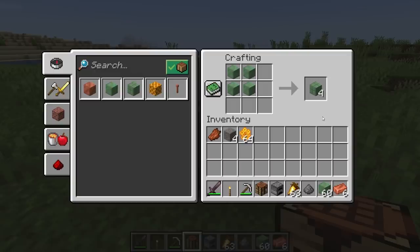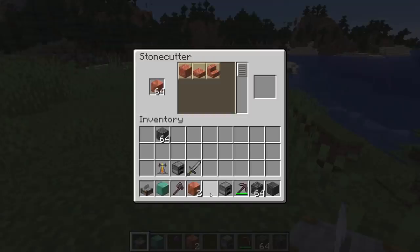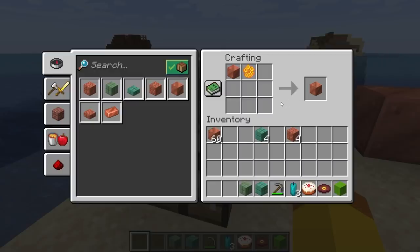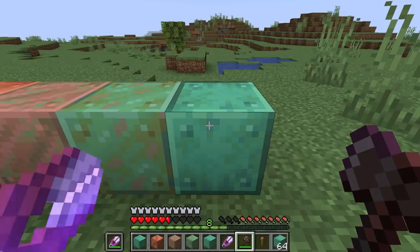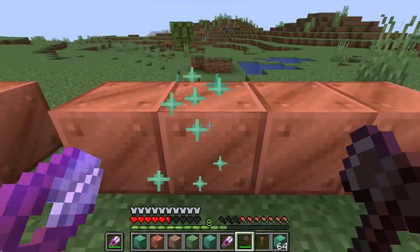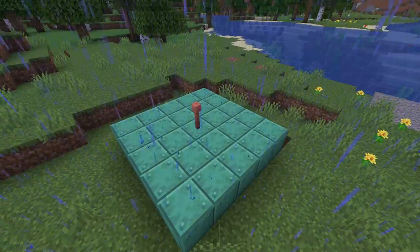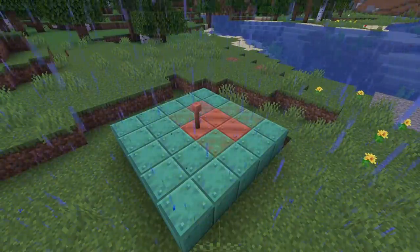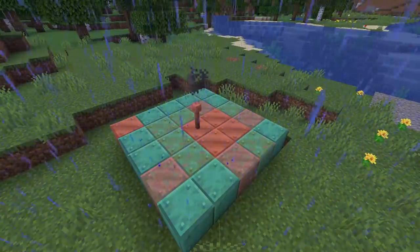Four copper blocks can be crafted into four cut copper blocks. Cut copper blocks can further be crafted into stairs and slabs, and can also oxidize when placed in the world. If you want copper blocks or cut copper blocks to stay at their current level of oxidation, you can wax them by crafting them with a honeycomb. If you want to remove the oxidation or remove the wax, an axe can be used to scrape it off. The oxidation can also be removed with the lightning rod being struck by lightning, but the amount of blocks affected and stages reversed is random.